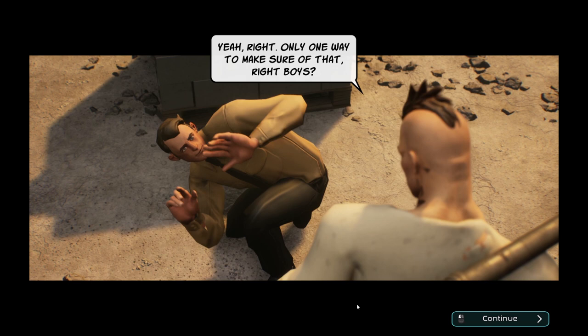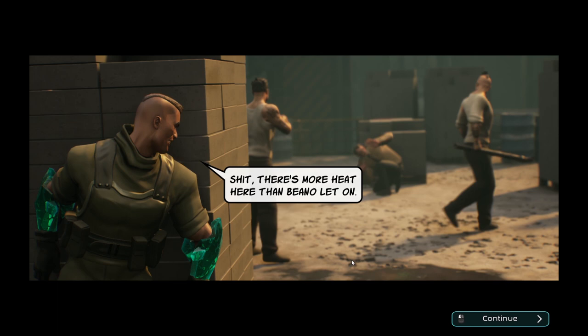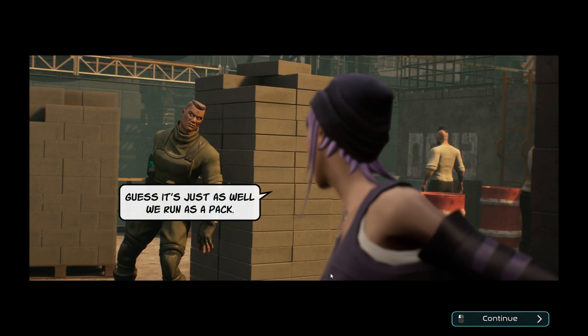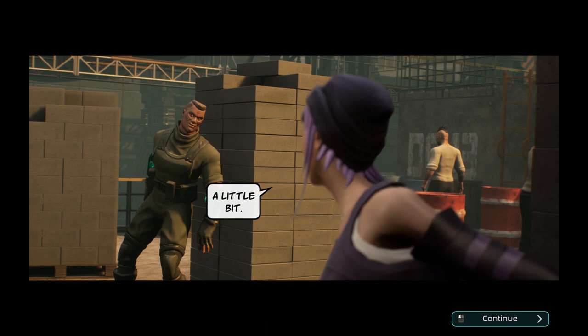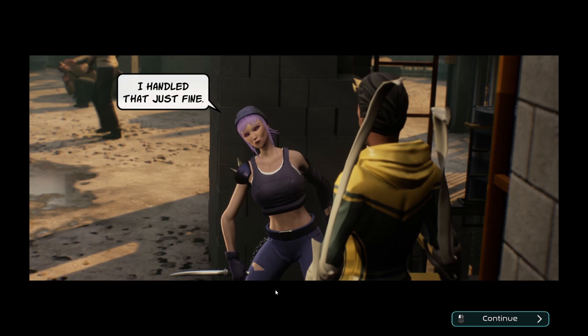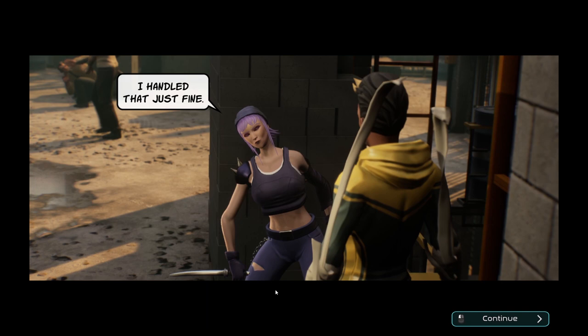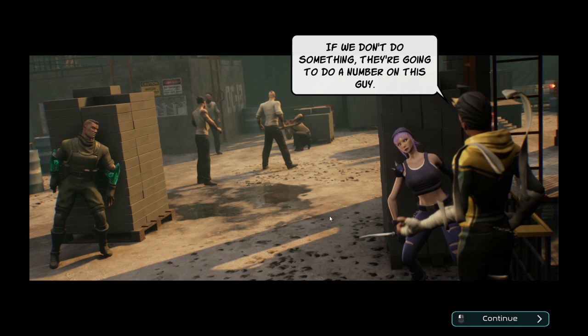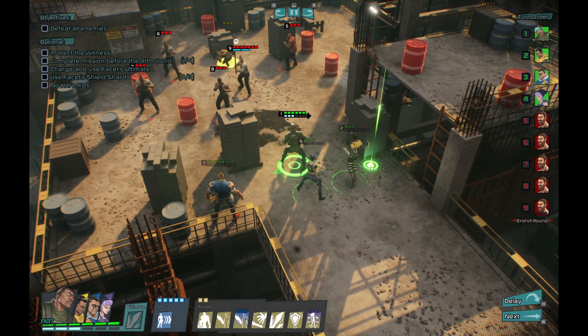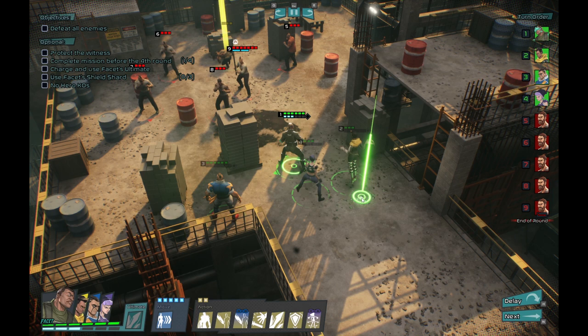I'm guessing in the full game maybe Rebound has a solo mission between these two? 'If we don't do something, they're going to do a number on this guy.' 'I'll draw their attention away from the Witness. You take him out.' 'Alright Crystal Boy, lead the way.' There goes the stealthy approach. Protect the Witness — complete mission before the fourth round. The tutorial objectives show: charge and use Facet's ultimate, use his Shield Shard, and a knockback combo. No hero KOs. He could teleport, but I think he can just move in — what we probably want to do is Crystallize him after moving, because that slows him down.